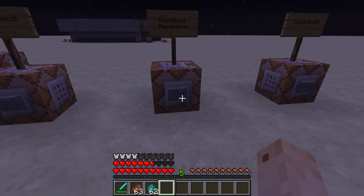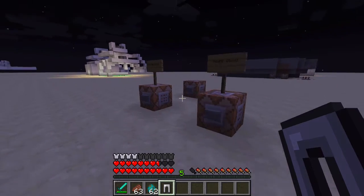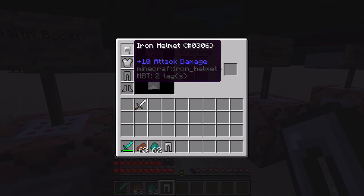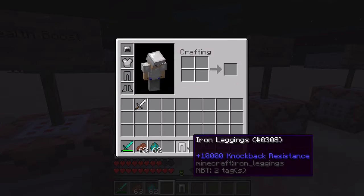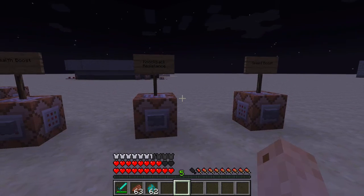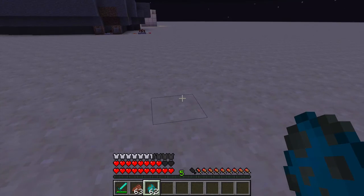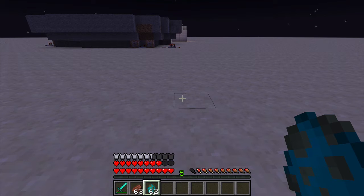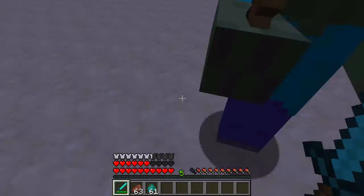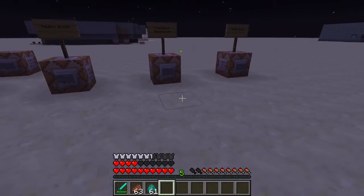My next attribute is the knockback resistance attribute, and I'm putting this on my leggings. By the way, you don't have to put each individual attribute on any specific armor piece — I'm just putting them on different armors for demonstration purposes. Knockback resistance basically makes it so you don't take knockback when you get hit. It's useful in mine shafts so a skeleton can't hit you off an edge, or in a ravine so you don't fall off a huge cliff. As you can see, the zombie can't push me back at all.